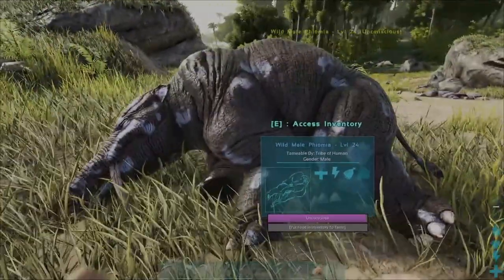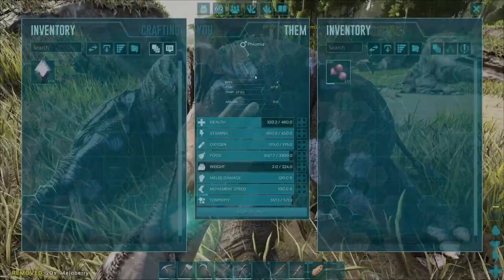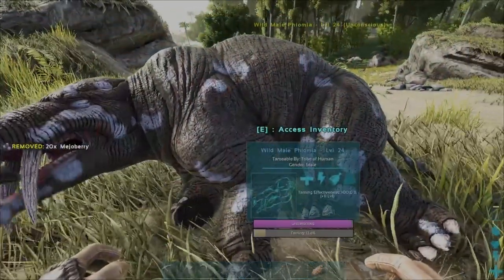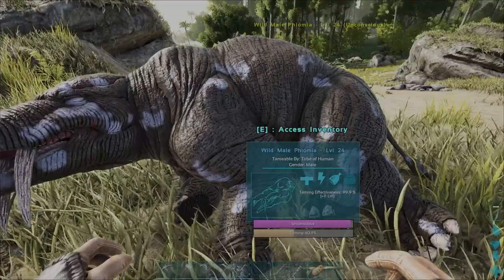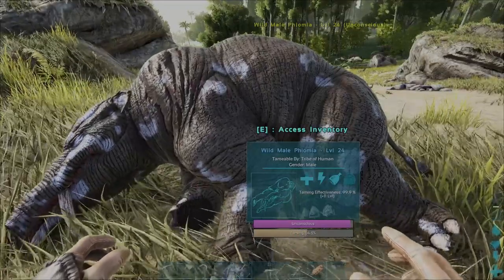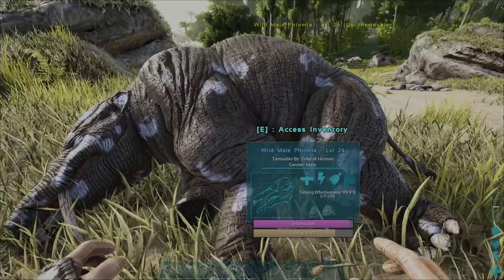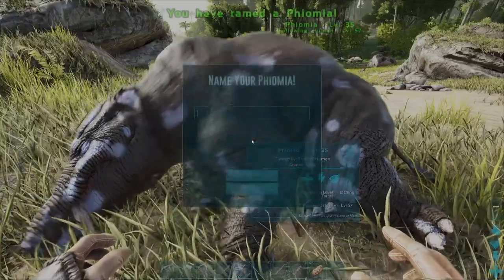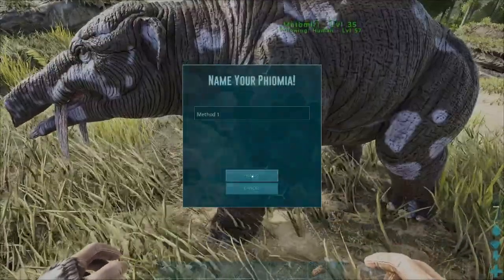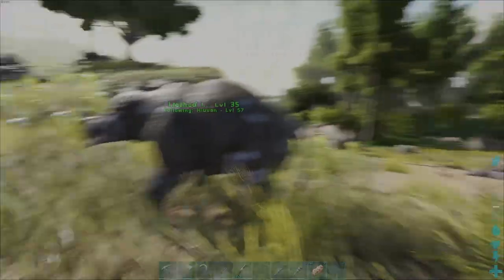Once the Theomia has become unconscious, you can go ahead and access its inventory, slide the majo berries in, and it will start munching down on them. The Theomia is one of the easiest creatures to tame because of how fast it consumes food, and it will almost always tame up before it wakes up — unless it's an incredibly high level.